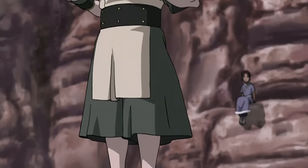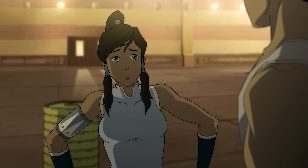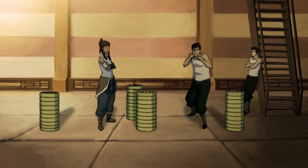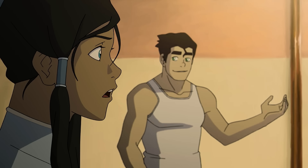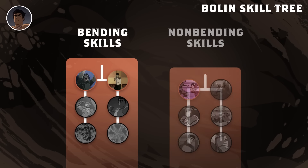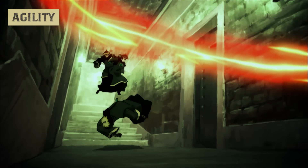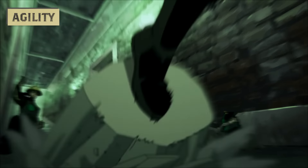Bolin didn't let that stop him from using his light-footed techniques. In a real match, you'd be a sitting turtle duck — not so upright and flat-footed. Stay light on your toes, right up until the moment when you need to dig in and strike. Then, pop-pop! Learning to switch between light and heavy stances on a dime when necessary not only enhanced his bending, but also his agility in battle, allowing him to fight with powerful earthbending while still performing swift and acrobatic maneuvers that always kept his opponents guessing.